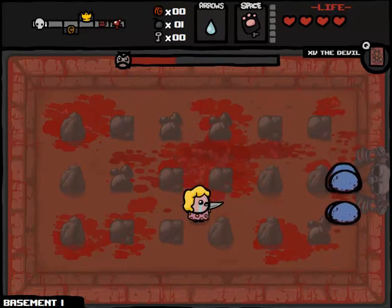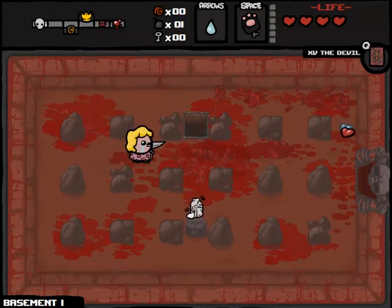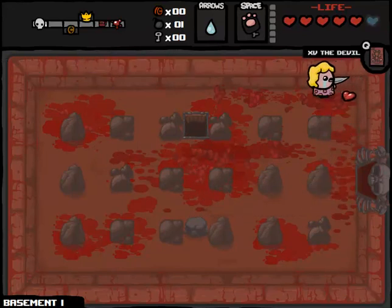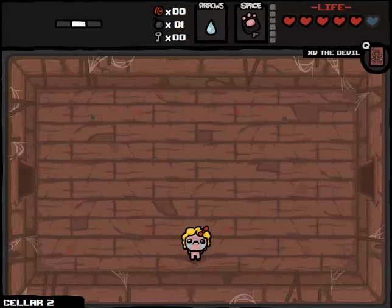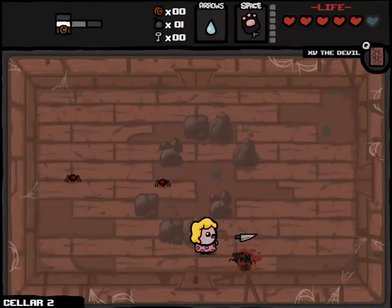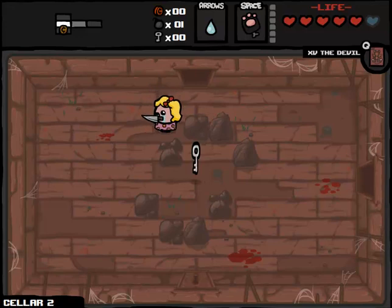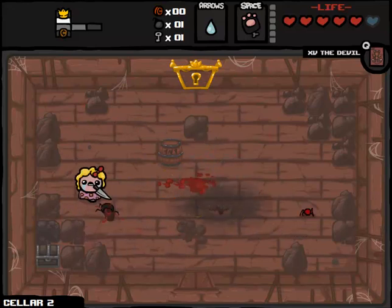You might be thinking: why not just use Guppy's Paw when you finish the womb part one? Because that's your last possible chance to get an HP upgrade besides Eternal Hearts, which are pretty rare. The reason for that is, what if I want to do a deal with the Devil to get, like, Spirit of the Night or something on maybe even the Cellar Part 2? Then I might want to use Guppy's Paw before that situation, just so that I don't end up screwing myself on health.